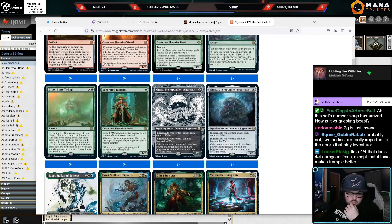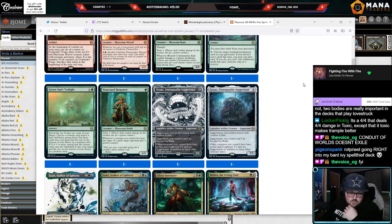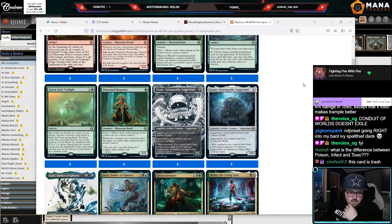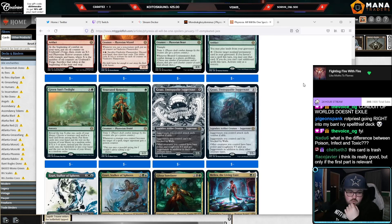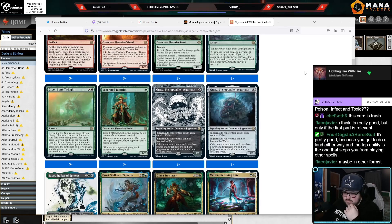Green Sun's Twilight: X plus G, sorcery. Reveal the top X plus one cards of your library, choose a creature card and/or a land card from among them, put those cards into your hand, and the rest on the bottom of your library in a random order. If X is five or more, put them onto the battlefield instead. I don't love it.